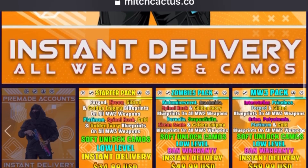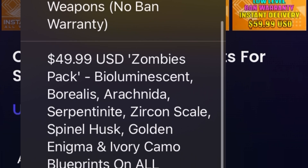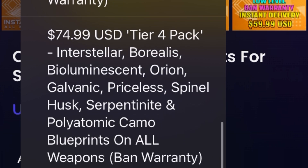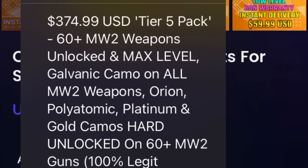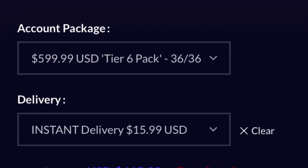I found this one — it's a pre-made account. Let's see what options they have. They have a couple of different accounts. They can put blueprints on your account for all the different camos. If you scroll down, they also have some more options for hard unlock, which is basically unlocked as if you unlocked it yourself. We're going to go ahead and get this one.